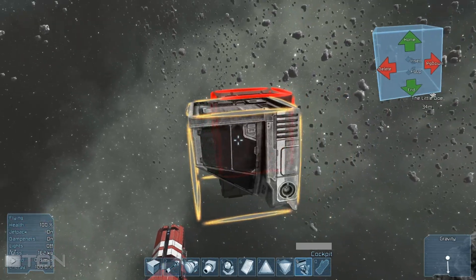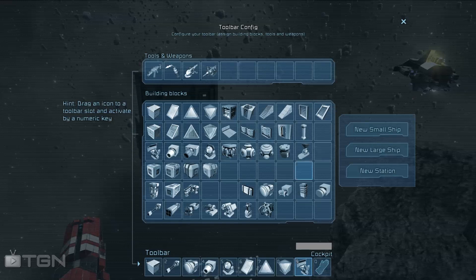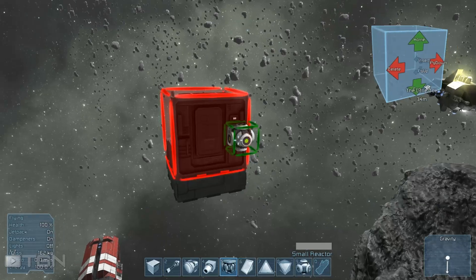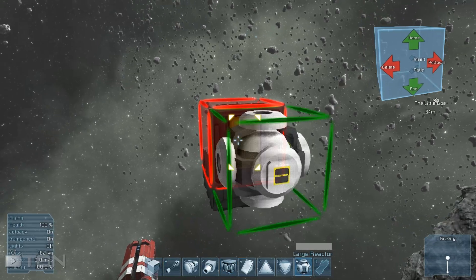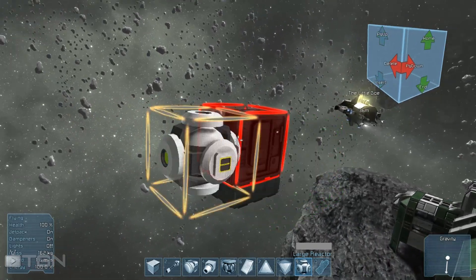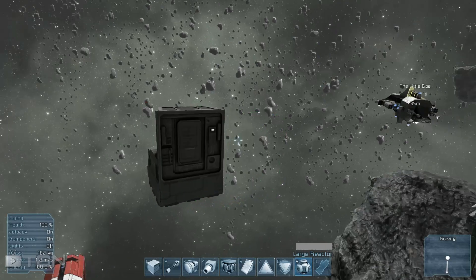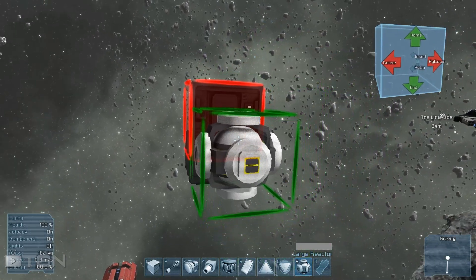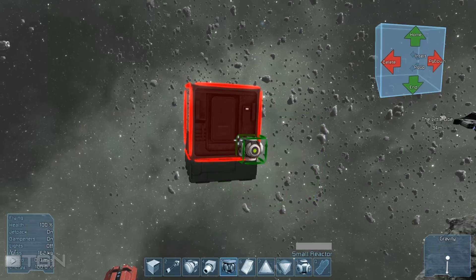Now I add my reactors — let's grab some large and small reactors. I want to see the size of the large reactor because it might be beneficial to just go with one reactor and wrap it in armor. Nah, that's just too big. I want to go small — he kind of went thick with his, but I want to go small.